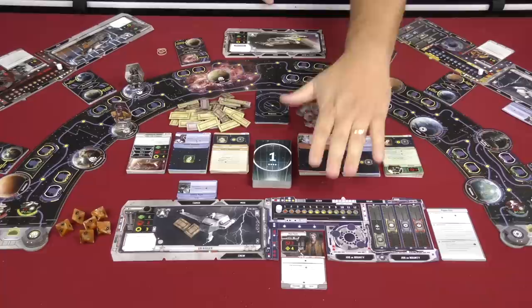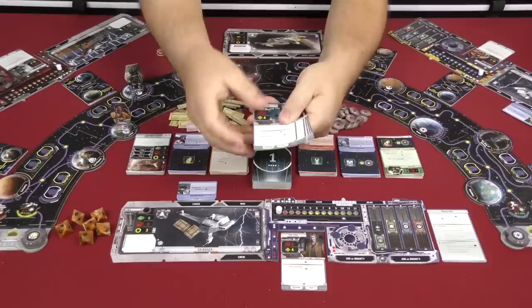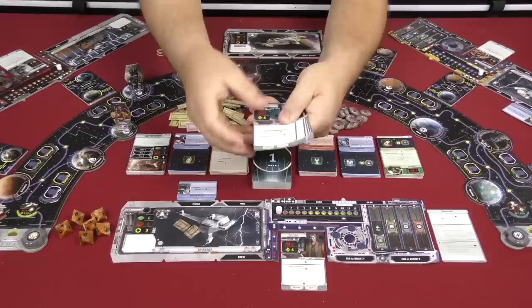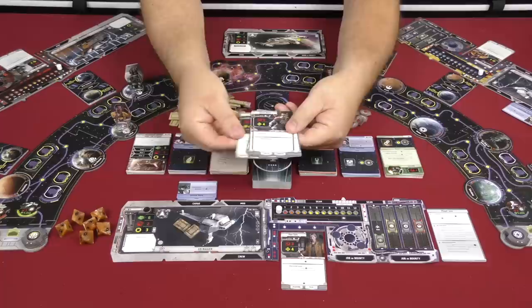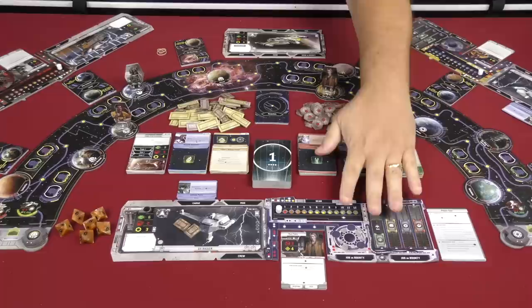Here I have a three-player game of Outer Rim set up. To begin the game, everybody's going to choose which person they're going to be. In this case there's Han Solo, Lando, and Boba Fett. But there are also other characters you can play — IG-88, Bossk, Dr. Aphra, Ketsu Onyo, and Jyn Erso. You choose which one you want to take the role of.